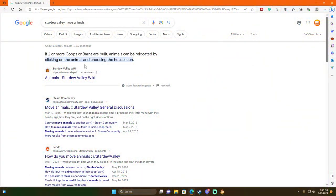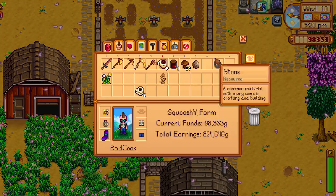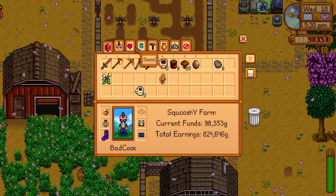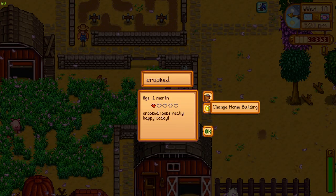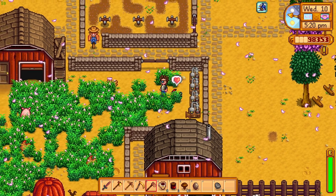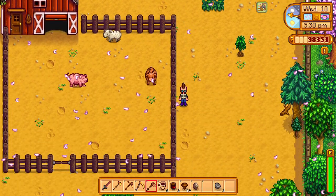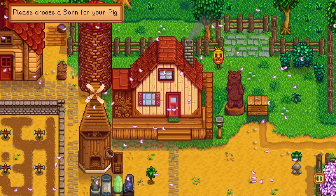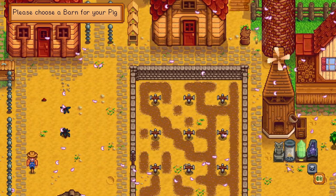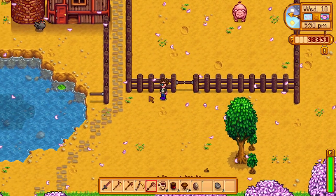A house icon — let's see something here. Skills, crafting, map, social, collections — where's this house icon? Oh, there it is! I can change it. Animals — cool. Let's go grab this pig and put it in the other spot. Right click on you — home icon — move you — okay, there we go! You're moved now. We're good to go. Now I can make entire barns for wool and stuff.